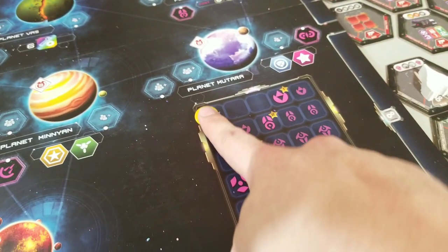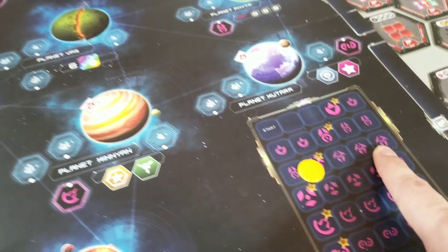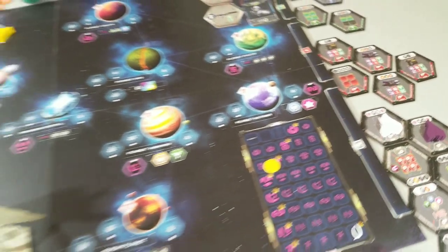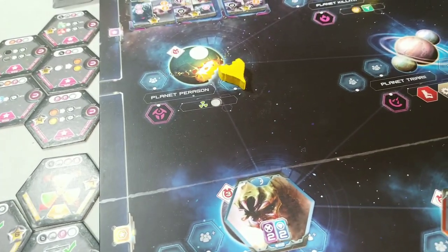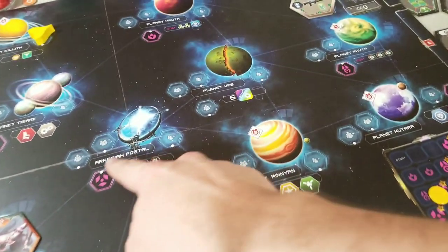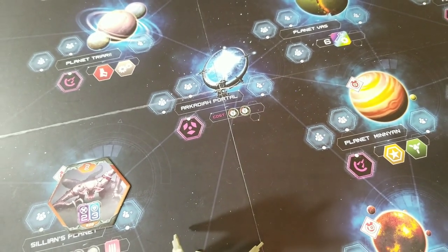The reputation track also ties into planets and metal in-game objectives. If you move to the third level, you unlock an ability that allows you to bypass a blocked action slot — you've gained enough renown that you have your own dock at Planet Paragon. Additionally, you can use the Arcadia portal, which also allows you to bypass being blocked off at different locations.